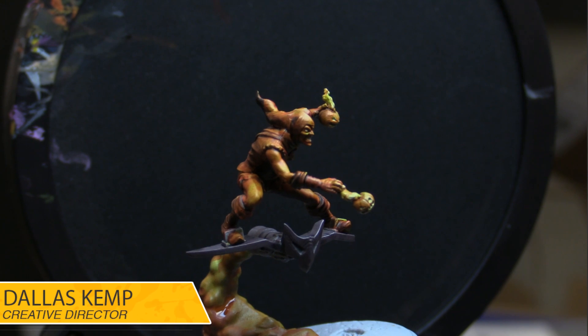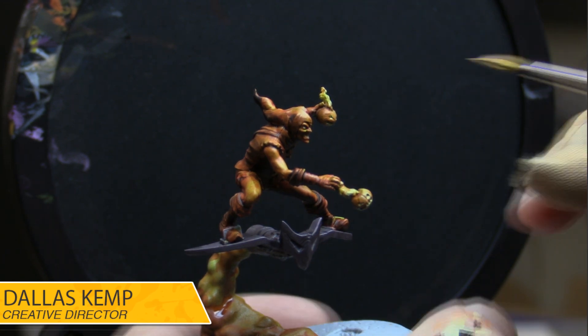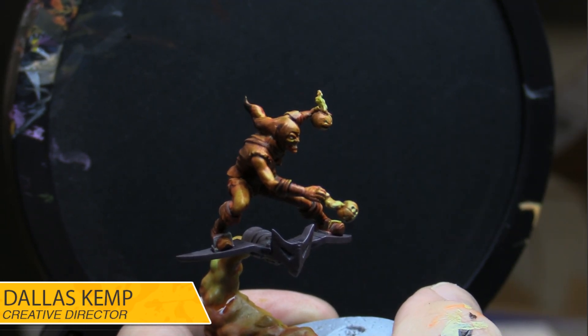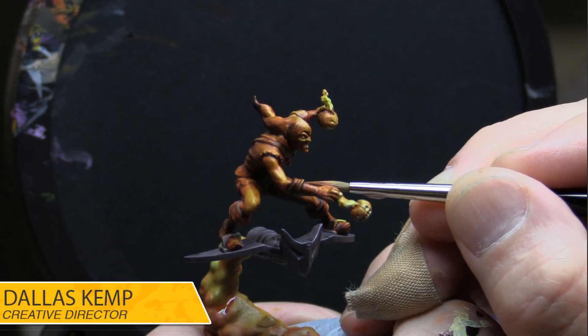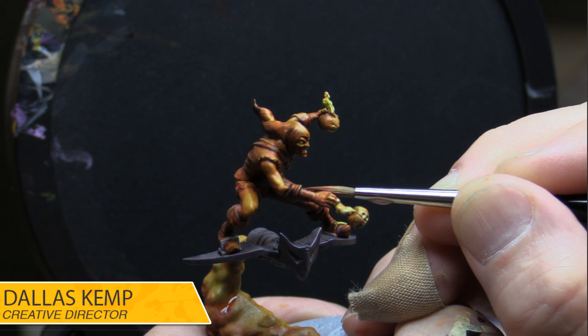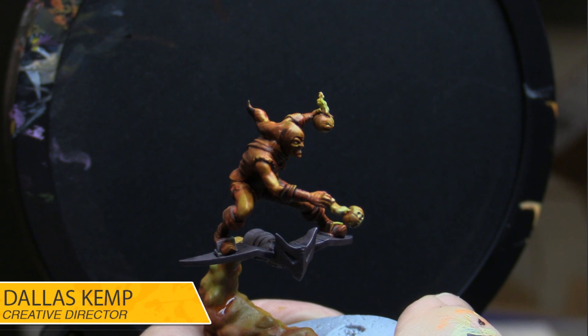You've got to look at reference all the time — that's what it's all about. So let's make some scales! I love that Goblin has those scales. I'm going to mix something up and use some little dots to represent the scales — maybe that needs to be a little more yellow.